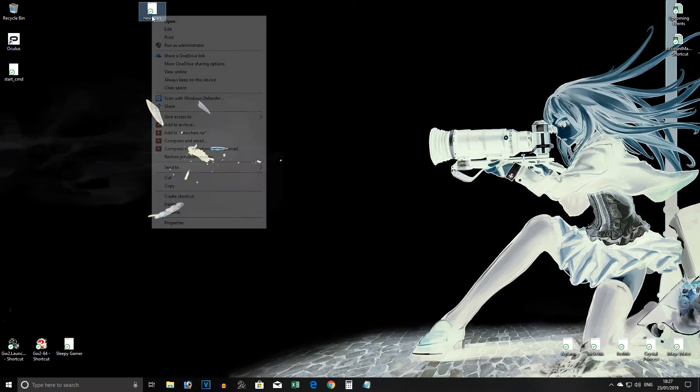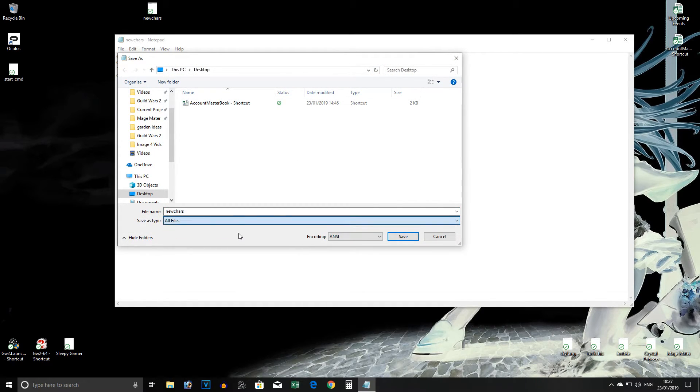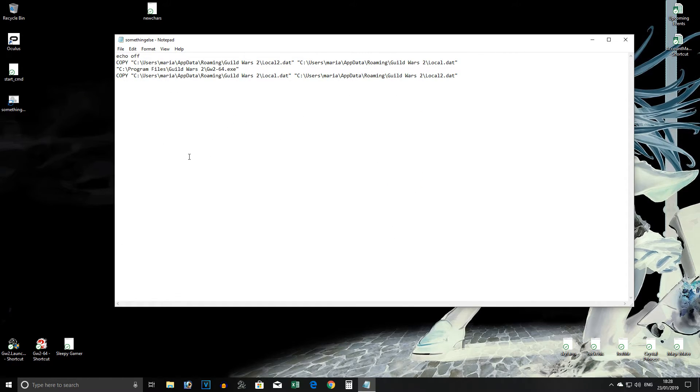You need one of these batch files for each account you want to log into. To make the second, simply click edit on the first one, change the identifier for the local folder in both lines, and save as again with a different name, using the same all files setting and ending in .bat like the first. You will now have two icons that look the same but are named differently. Do this for all of your accounts.